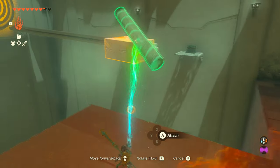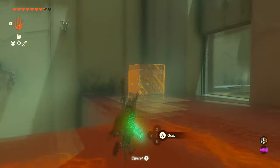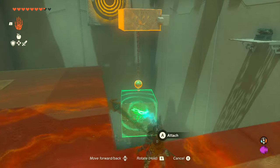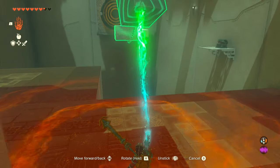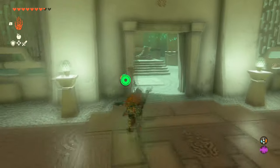After you get the chest, disconnect it, put the stick at the front of that rectangle or square that's going to move, connect the cube to the ball, swing it one time — it's going to hit the target, open the door, and that's the entire shrine.